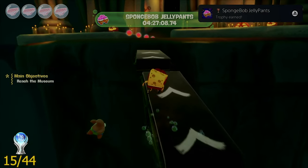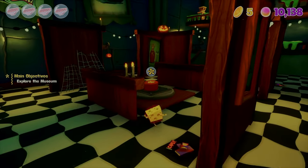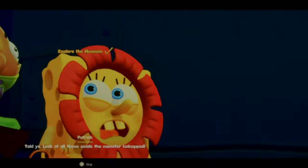I got the next trophy called SpongeBob JellyPants by collecting and keeping 10,000 cosmic jelly pieces. The next trophy I acquired was called Red and Shiny, and you get this simply by hitting 50 buttons — regardless of whether it's a trophy objective or not, if it's a big red button I'm going to hit it.